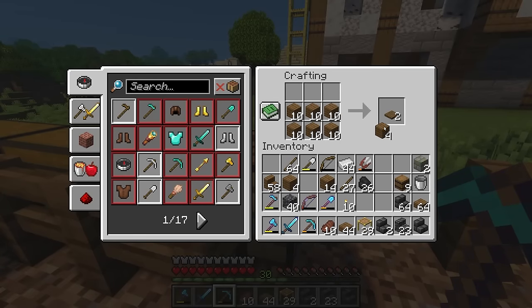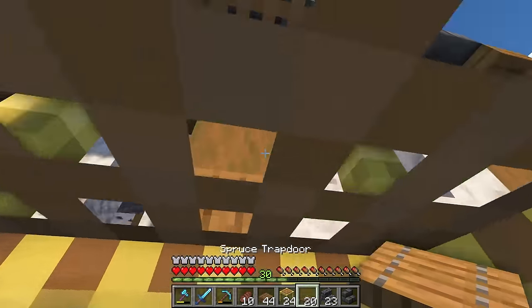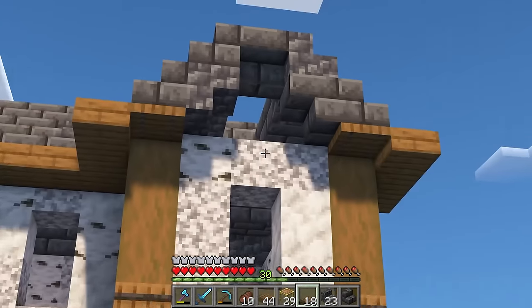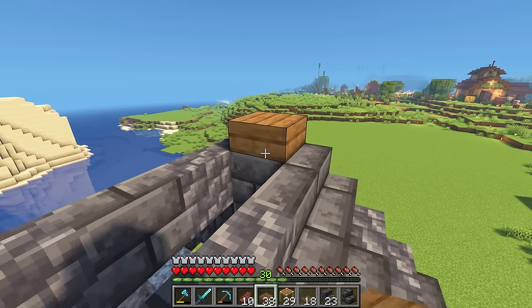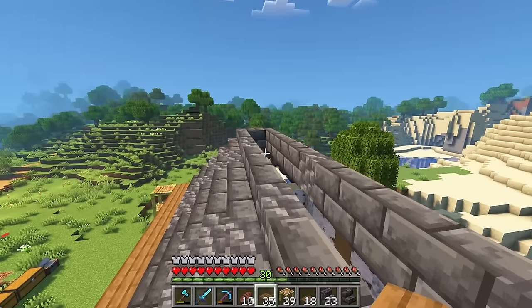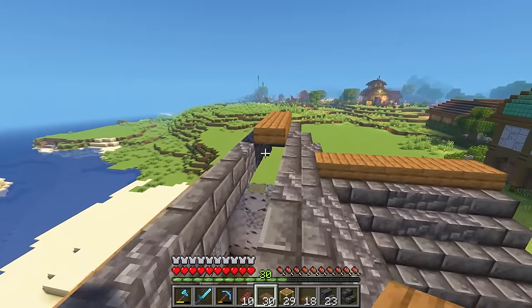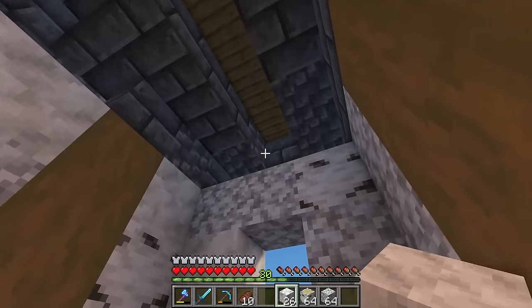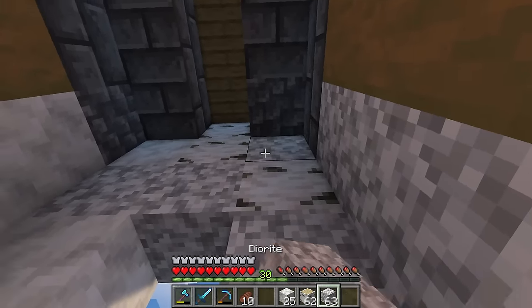What if we did some trapdoors? Pop one here, pop one here — yeah, I think that's perfect. And as for the trim on top, let's close it off with some spruce. This should help with the visual weight of the spruce at the bottom and bring it up to the top so it's kind of sandwiching the deep slate. Yeah, that's looking really good. Now the last thing is to fill in these little gaps, and we're pretty much done with the structure. Now it's officially done and this is looking really good.